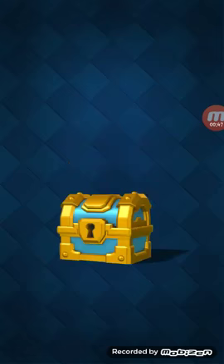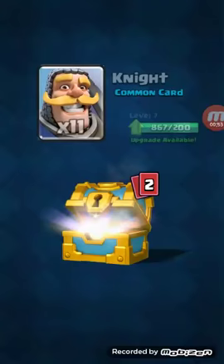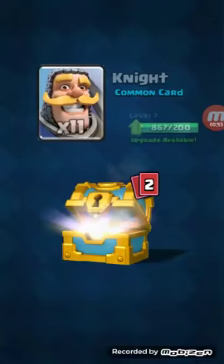Alright, let's get started with the golden chest. 178 gold, one skeleton, 11 knights, 17 goblins, and three bomb towers.